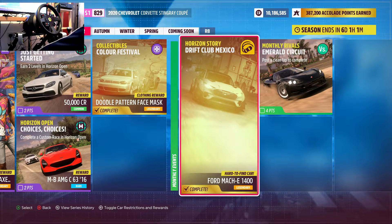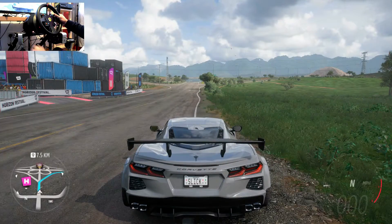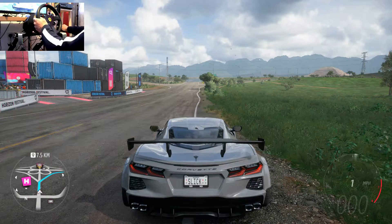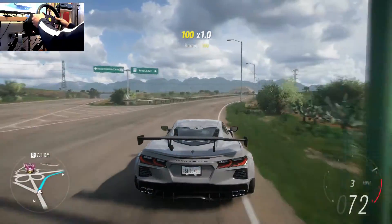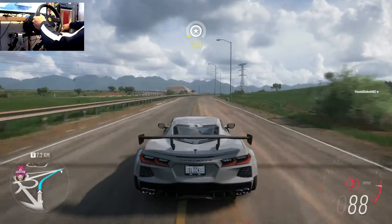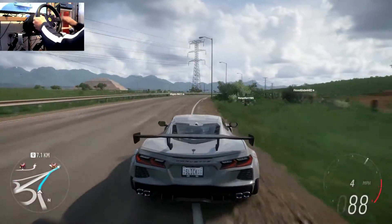Hi guys, welcome back - back on Forza Horizon 5 and the new season is here. The new Ford Mustang electric - I've already done the playlist on this, so I just want to run back a couple of the drift challenges. Once I've done that, we're jumping into the electric Mustang, which is a lot of fun because it's all-wheel drive and you can make it rear-wheel drive. We're going to burn down the highway and get to the first drift challenge - Drift Club Mexico, here we come!